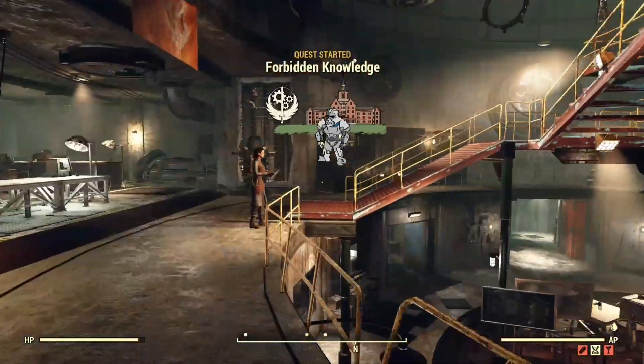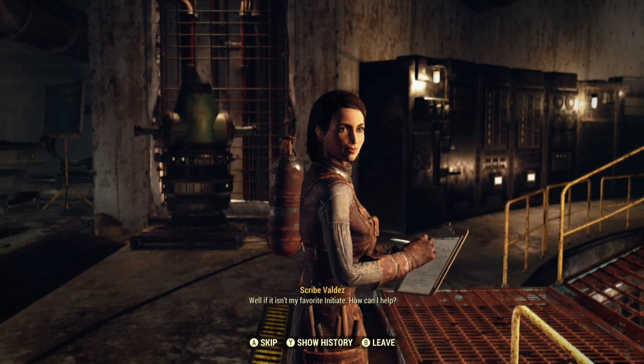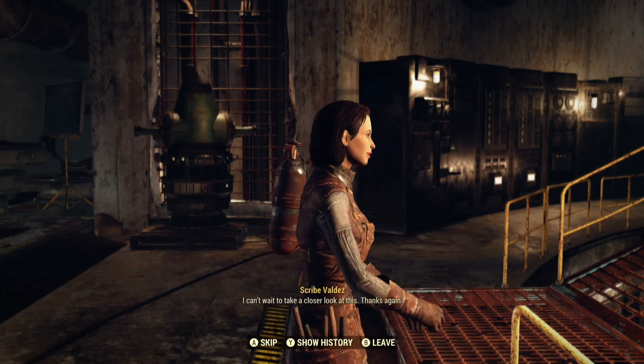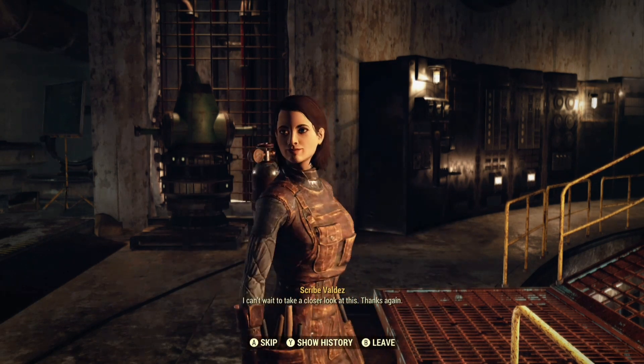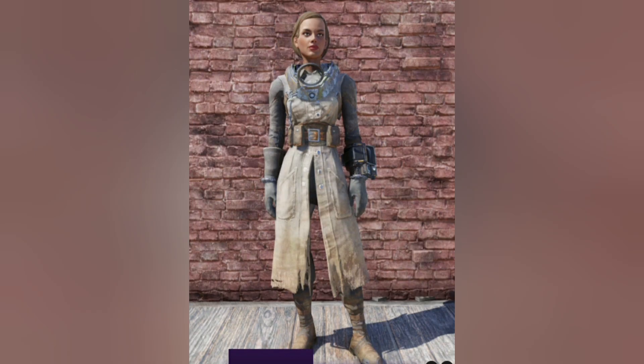As you can see here in this video, you just pull another technical data out of your box, talk to Scribe Valdez, it restarts the mission completely, and you can turn these in as long as you have technical datas. Besides all the XP and Stimpaks, you also have a chance to get some really cool apparel items, such as the Brotherhood of Steel bomber jacket. These outfits are still pretty rare because they have a very low drop chance, but if you stock up on like 50 or 75 technical datas and keep turning them in, you'll eventually get some of these unique rewards.